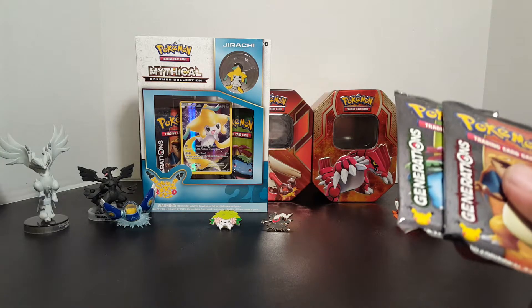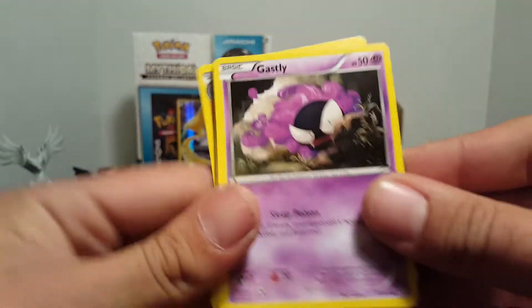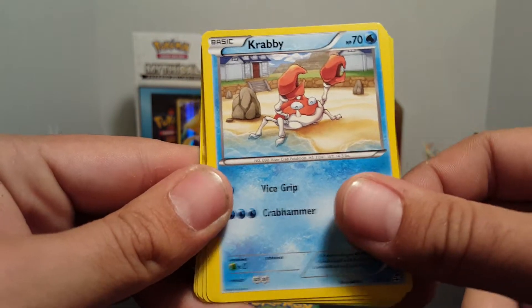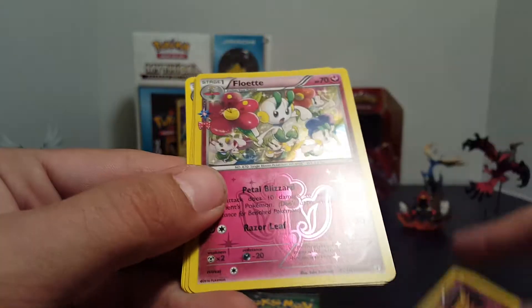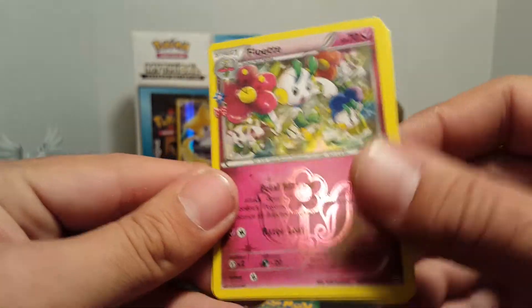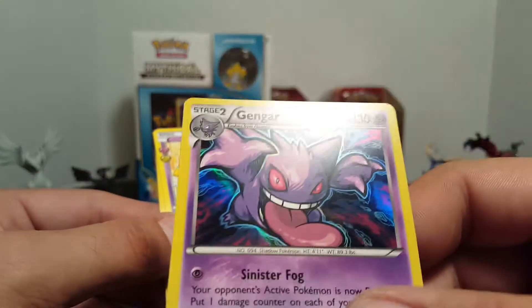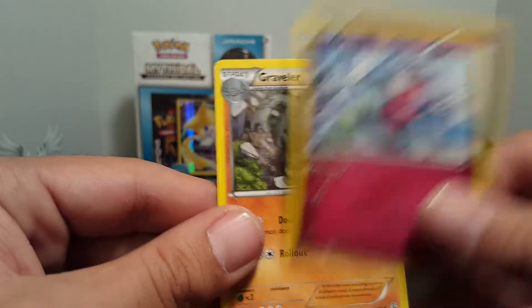We got two cards and two generation packs. I'm gonna start this one off with a Charizard - I'd like to get the Charizard. We got a Ghastly, Psychic Energy, a Crabby, Geodude. Our reverse is gonna be a Magmar. Our radiant collection is Flowette and it's got that foil down here as well - pretty cool looking card. And then our rare is a Gengar - that is really cool artwork on that one. We also have a Gulpin, Mr. Mime, and a Graveler.